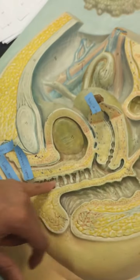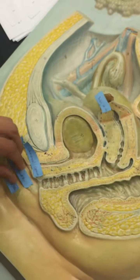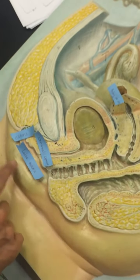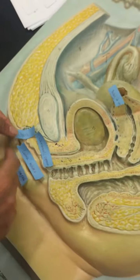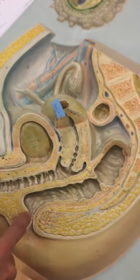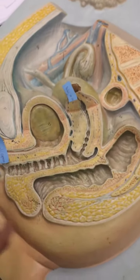For the reproductive external genitalia: labia minora, labia majora, and then you've got the clitoris here. Here's the rectum, anal canal, and anus.